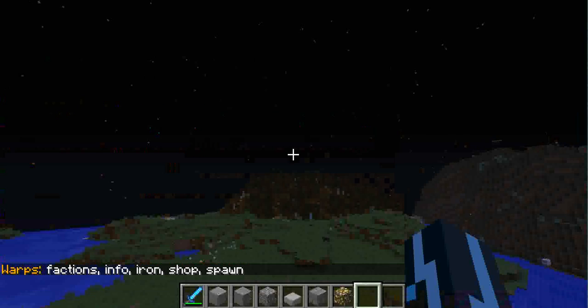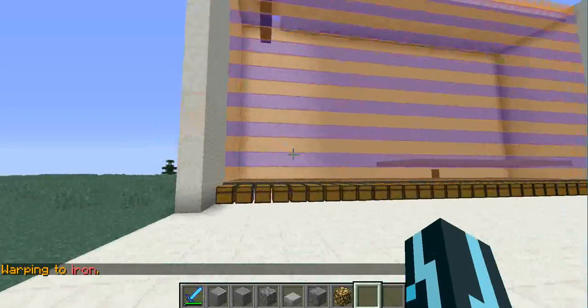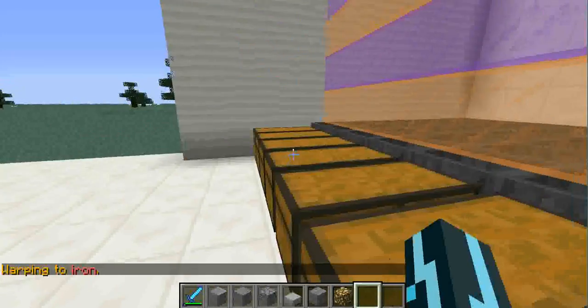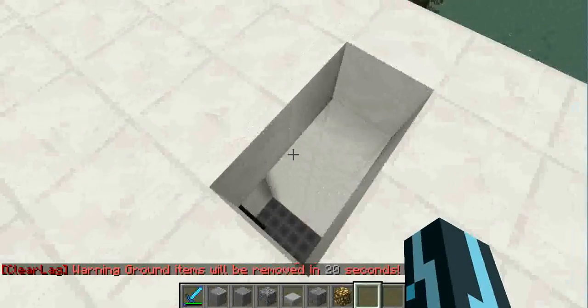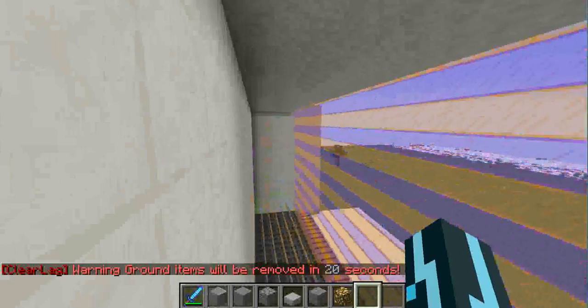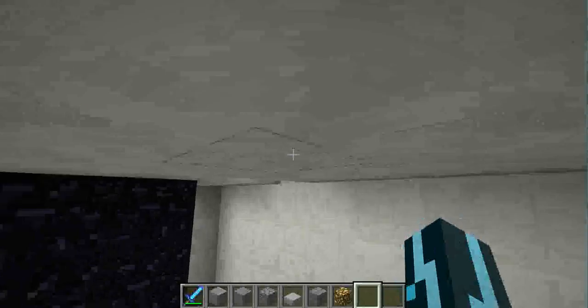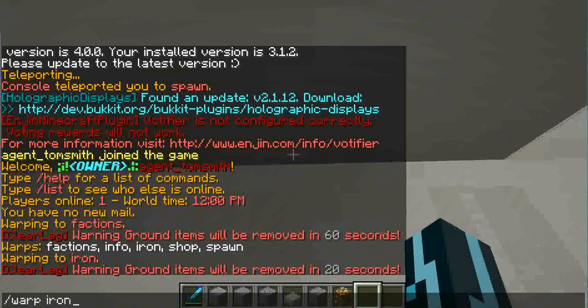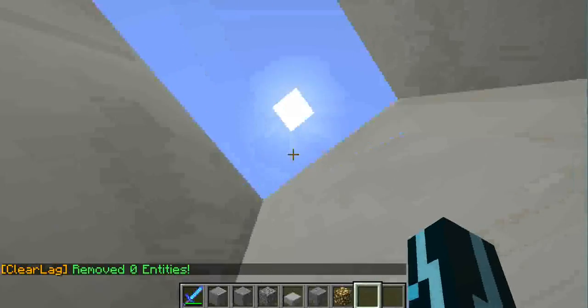Let me try slash warp iron — I did not know this was here. Well, someone's been on the server. Checking the warp list: factions, info, iron, shop, spawn — okay, good, that's about it.